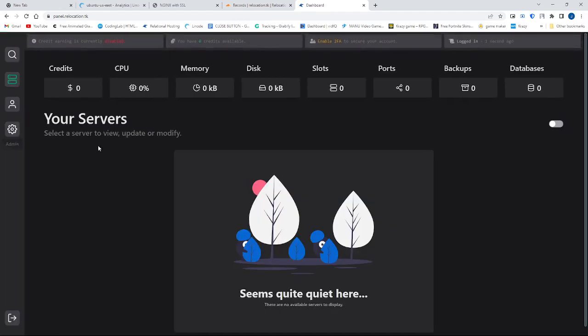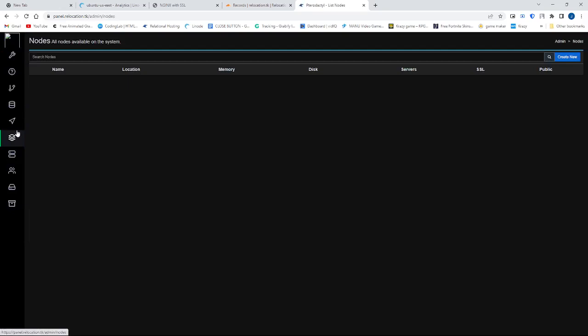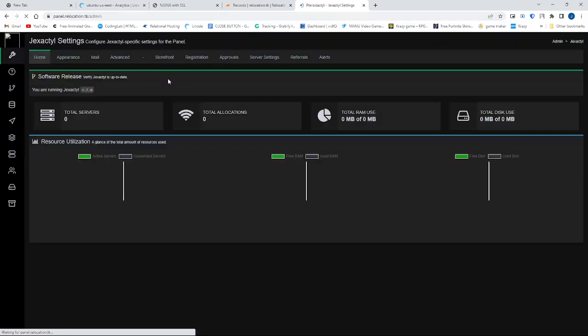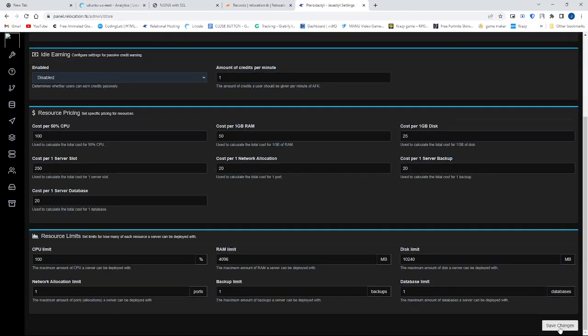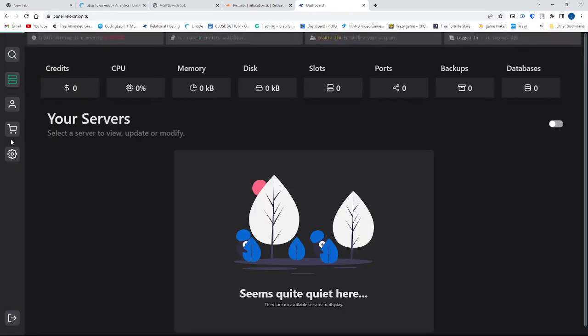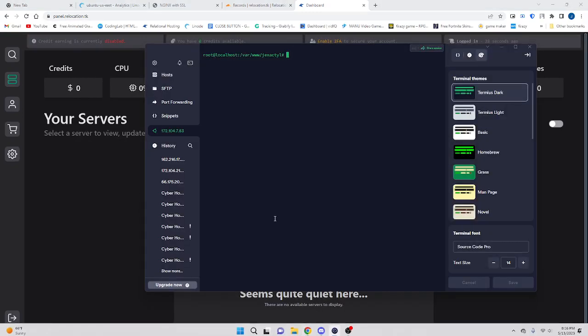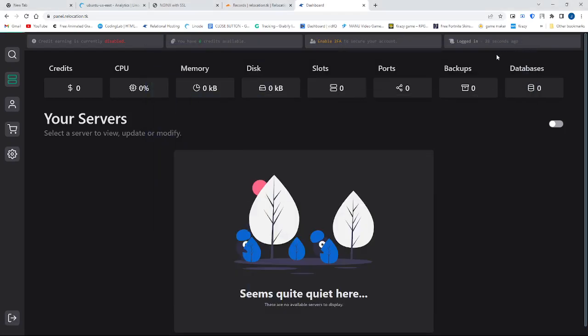I'll put one, two, three. Yes — now I'm admin, I got this, now you can access all this. So that's basically how you set all that up — set the server creation system up. Now if people hit this, they can create a server. I hope you guys enjoyed this tutorial and have a good day. Peace.